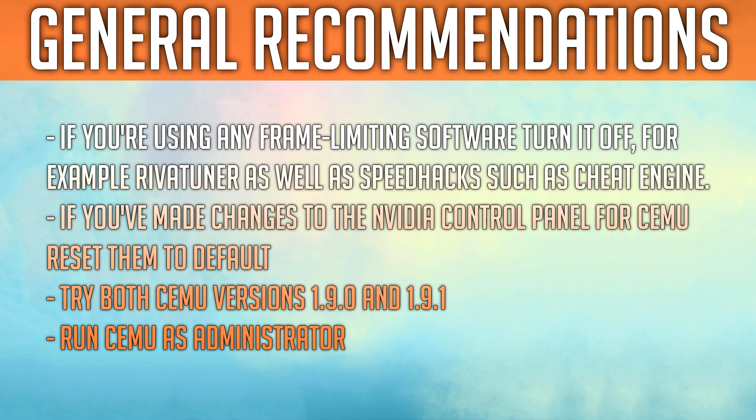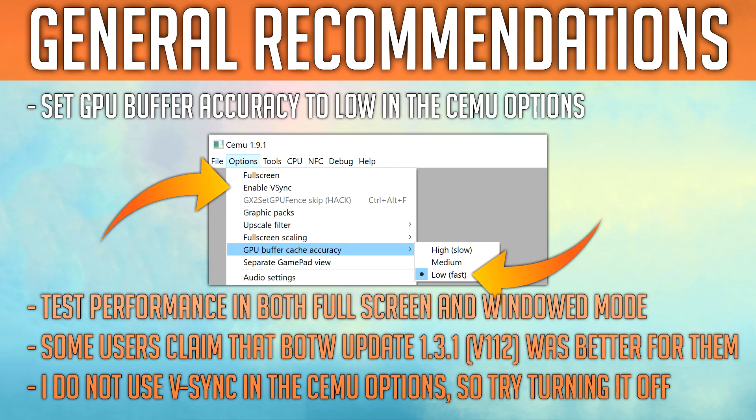If you've made changes to the Nvidia control panel for Cemu, reset them to default. Try both Cemu versions 1.9.0 and 1.9.1. Run Cemu as administrator. Set GPU buffer accuracy to low in the Cemu options. Test performance in both full screen and windowed mode to see if there's any difference. As a consideration, some users claim that Breath of the Wild update 1.3.1, also known as version 1.1.2, was better for them. Personally, I do not use VSync in the Cemu options, so try turning that off.